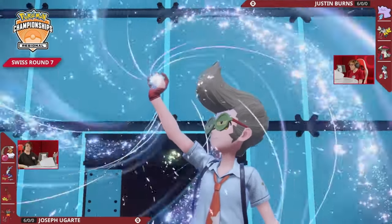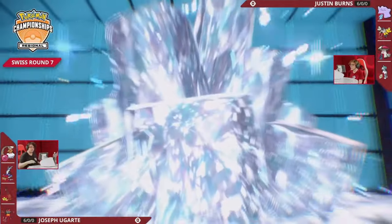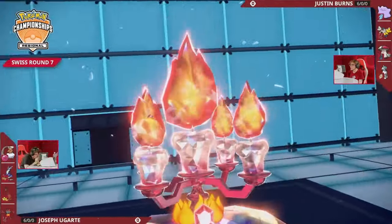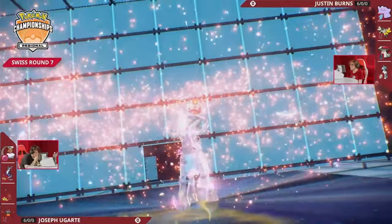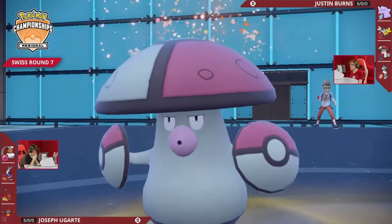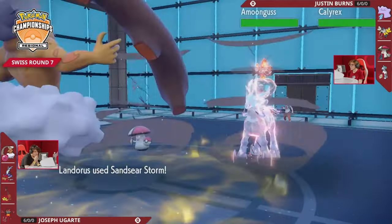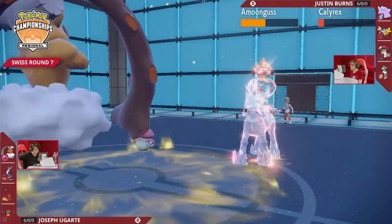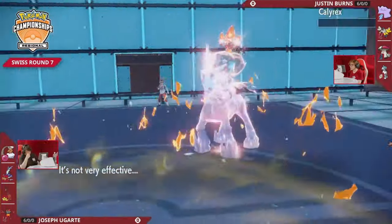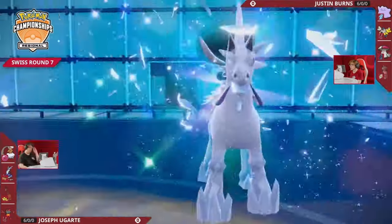Now we're going to see the Terastalization coming out from Justin to make sure Calyrex Ice Rider stays potentially safe past this turn, but into the Terra Fire type, even if it's safe from the Flare Blitz, it won't be from a ground-type move from Landorus. Joe is watching, he knows how important this decision is. A move is redirected — Sand Sear Storm cannot get redirected, it's a spread attack. Joe does so much damage onto the Calyrex.